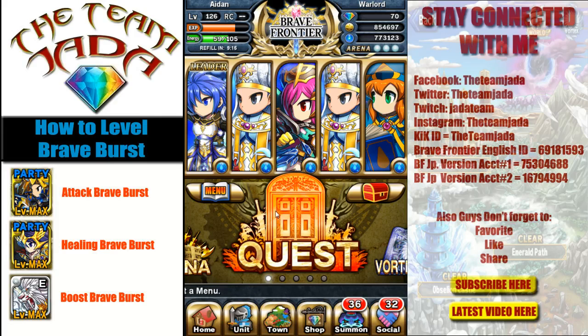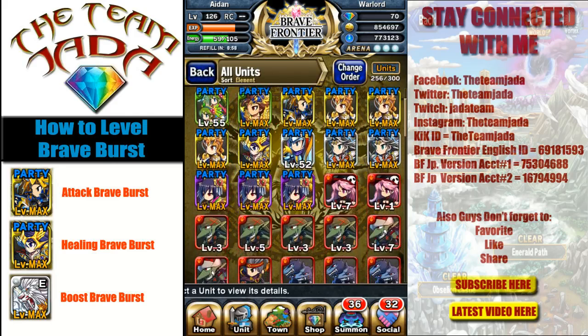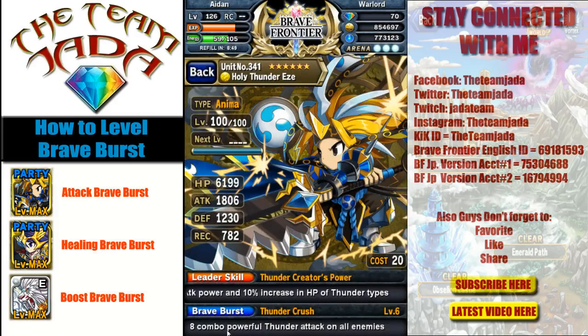On the left-hand side you're gonna see I put three icons up there. One is a Thunder Guard, and I'll show you what his attack Brave Burst does so you know exactly what it does. On the bottom of the screen you'll see Brave Burst — an eight-combo powerful thunder attack on all enemies. This indicates he is an attack unit, so to level up his Brave Burst, which is at level six, you're gonna need units that have the same type of Brave Burst — one that does an attack on enemies, either on all enemies or a single enemy.